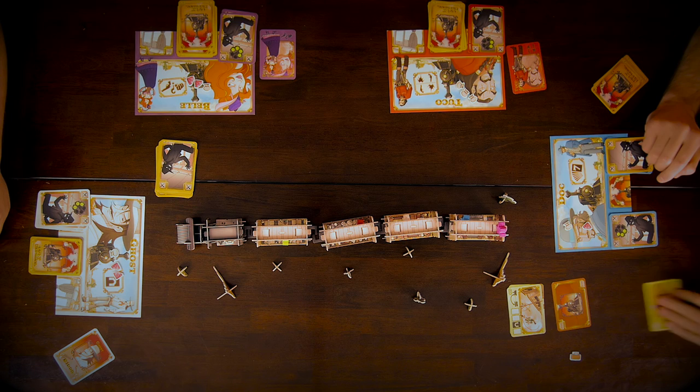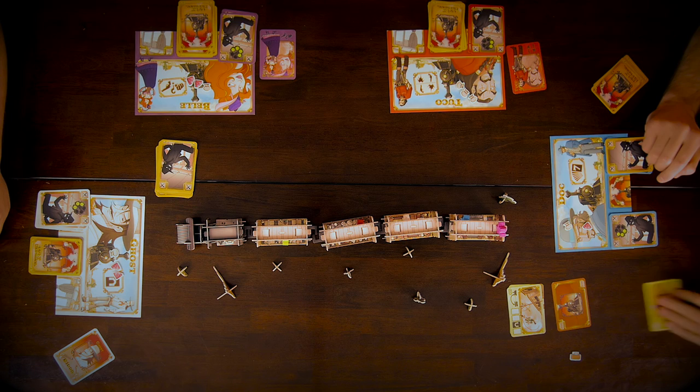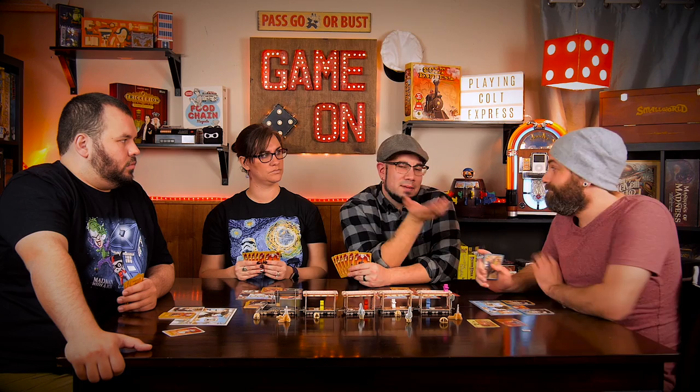Second to last round. We've got two regular rounds of face down, a reverse turn order, and then the marshal shoots whoever is on top of his car at the end, and then he'll come one car towards the caboose. So face up, face up, face down, reverse, and not shooting up.